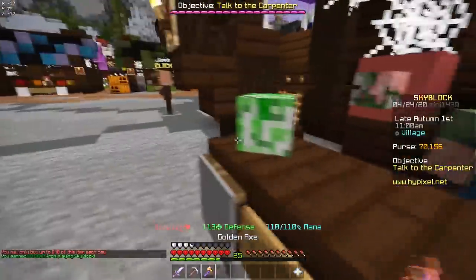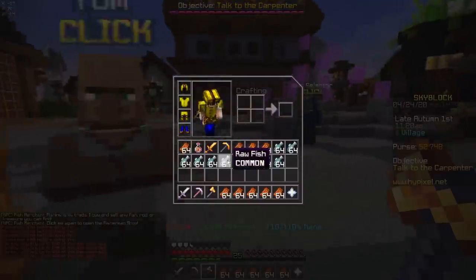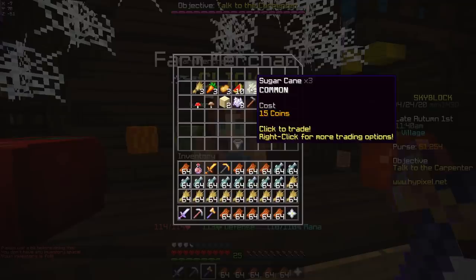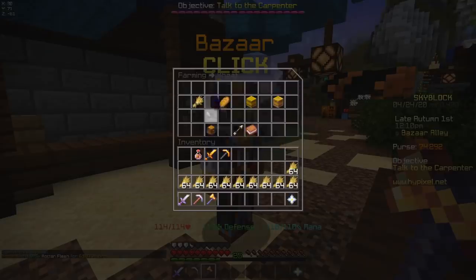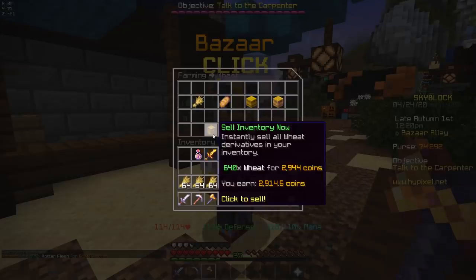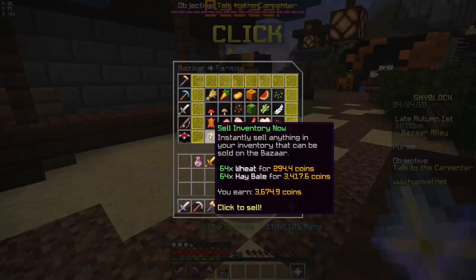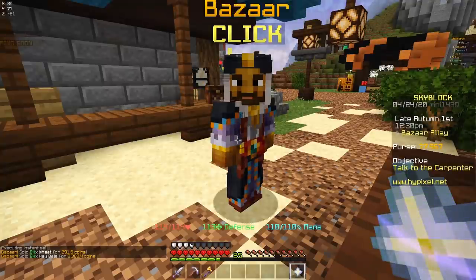Only do gunpowder and rotten flesh for this because the rest of the stuff is not profitable at all. Fish are also really good so do those too. Be careful with the farming ones because things like pumpkins and sugarcane aren't that profitable, but potatoes obviously are. Look how weird this is though — if I sell my wheat right now it's 2.9k coins, and if I sell it with hay bales it's 3.6k coins, so definitely condense everything that you have. For some reason it's just so much more profitable to do it like that.